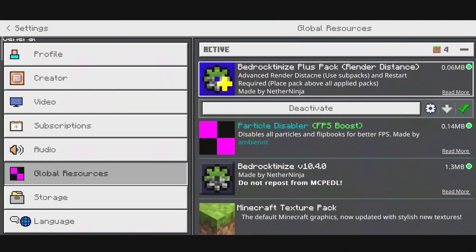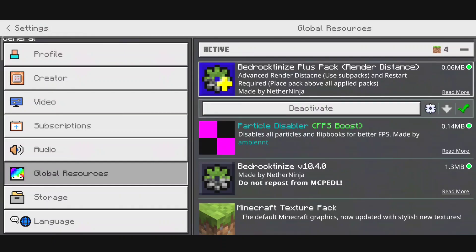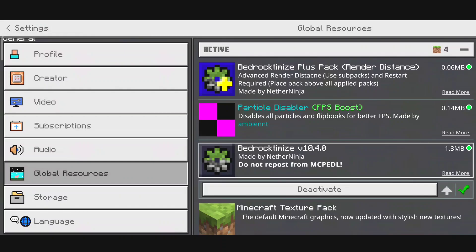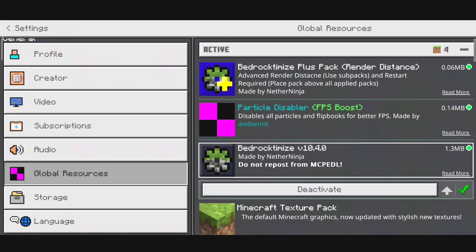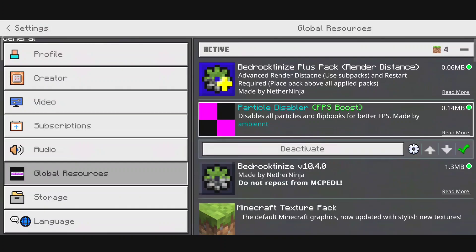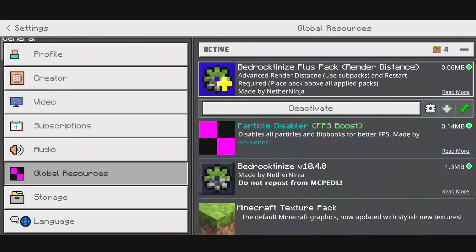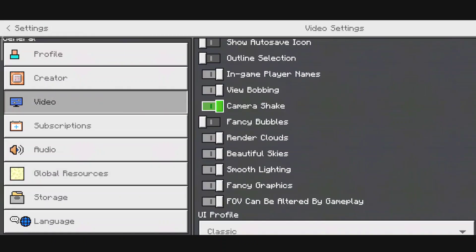Basically we'll have to install three packs. As you can see I have the Bedrock Optimized Plus Pack, Render Distance, the Particle Disabler, and Bedrock Optimized. But don't install the Bedrock Optimized Plus Pack at first — just install the Particle Disabler and Bedrock Optimized first. I'm pretty sure that with those two packs you won't face any lag. If it still lags after trying those two, then you can install the third one.